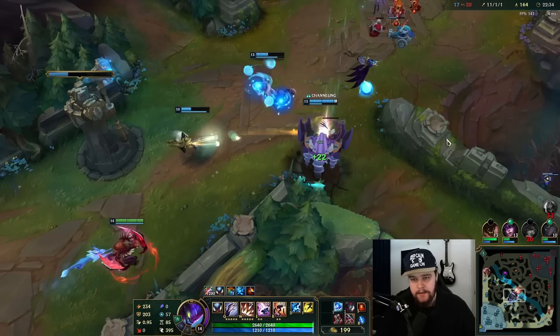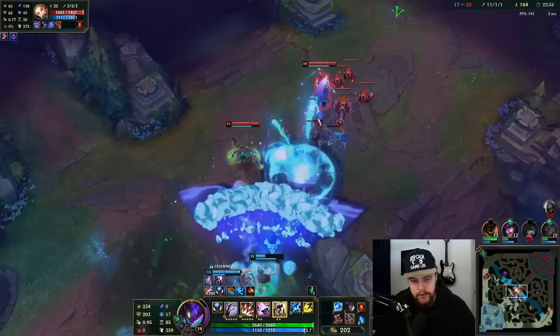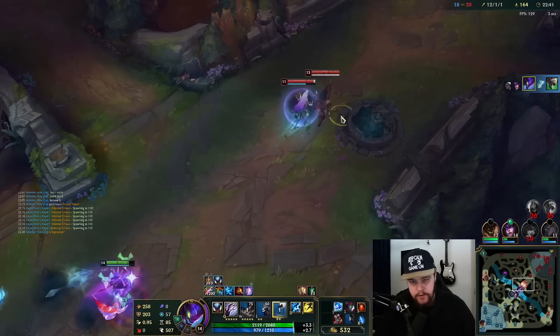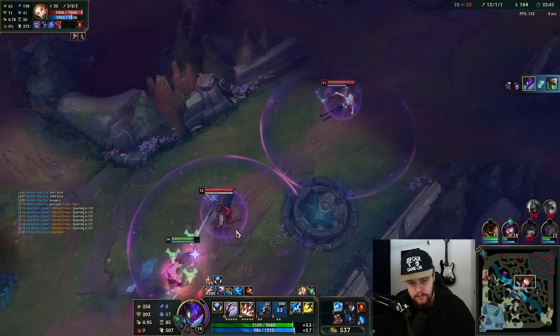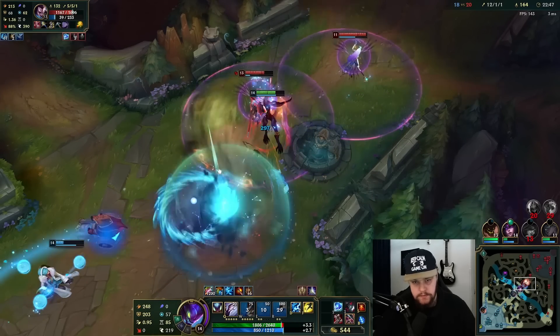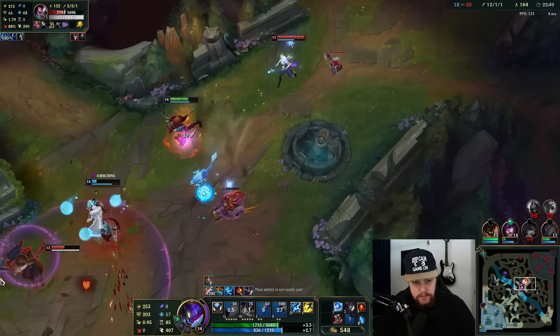I have 3600 gold — I'd rather not take a fight but I might have no choice. Going to tell my team to let me back, then build Steelcaps and Frozen Heart. Frozen Heart is just an extremely good defensive item against this team — colossal armor, the attack speed slow on Twitch and Yasuo is great, also does nicely against Sett. Just a huge item here.